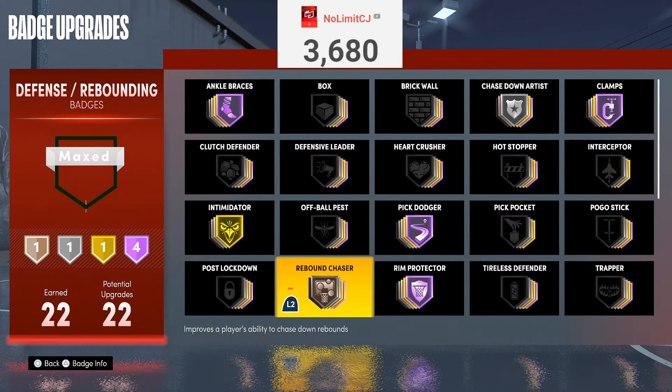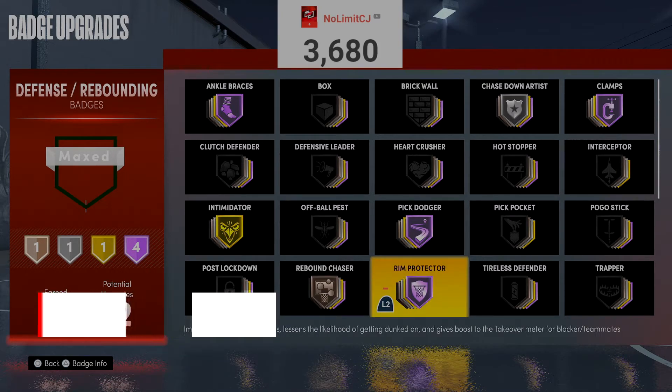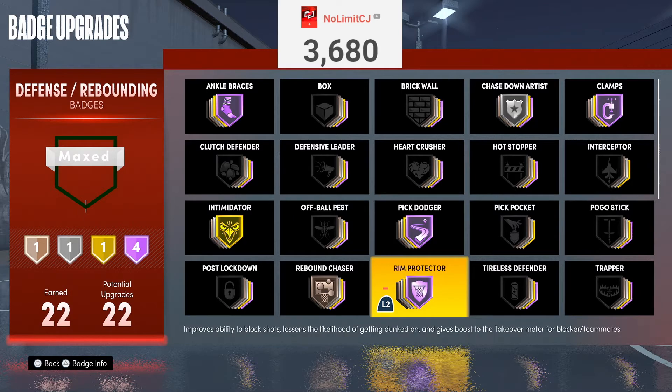Rebound Chaser is another A-tier badge — I only put it on bronze since I'm playing the guard, but it's the best rebounding badge in the game. Use Rebound Chaser. Rim Protector speaks for itself — it saves you from the likelihood of getting dunked on and boosts your team's takeover, so you basically get takeover for getting blocks and stops. This build gets a 95 block. Rim Protector Hall of Fame — you want to be able to guard all five positions and get stops when needed. Pig Dodger I put on Hall of Fame because, for teams that use screens and fade off them, you want to get back on the guard as quickly as possible without losing energy.